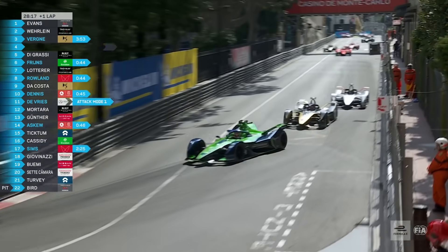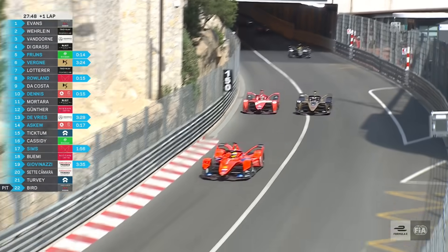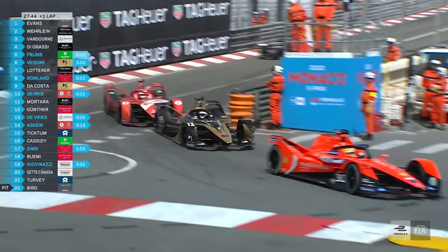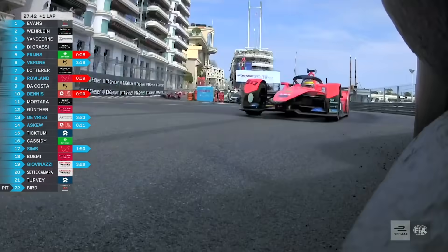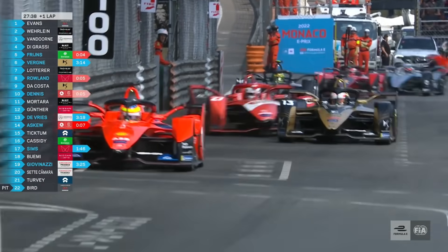Then the DS Jeter, then Jake Dennis. Verne has activated his attack mode. We're watching this battle — Da Costa is running out of energy, managing to defend off Dennis. That's well done because Dennis has only got eight seconds to go. Da Costa's just going to hold on.